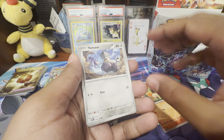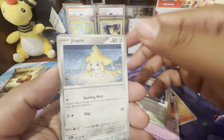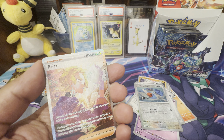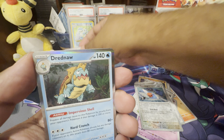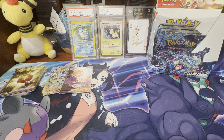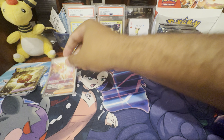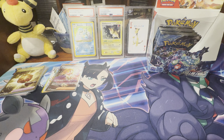It looks like we got something else in here. Let's slow roll this since we clearly saw that we had a pull. What do we think we got? We have a Special Illustration Rare Briar! Wow, we got another SIR out of this box! So that's awesome — SIR trainer. This box is hitting, this box is definitely hitting. I used to be able to sort of get things at pretty good bulk pricing in terms of booster boxes.